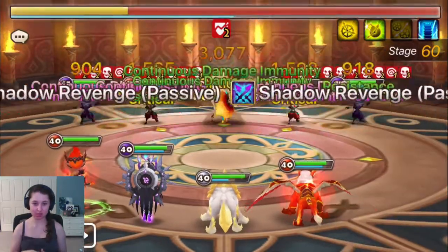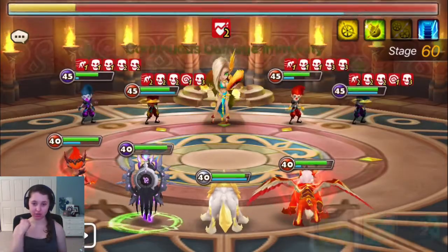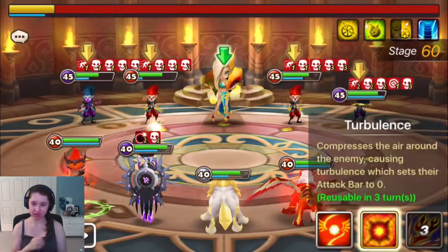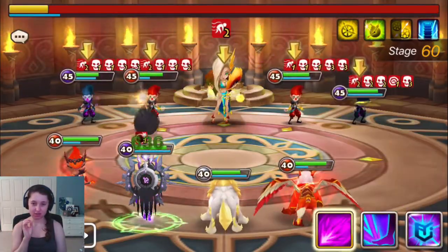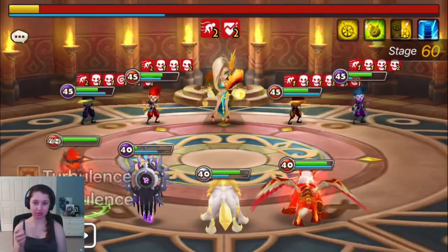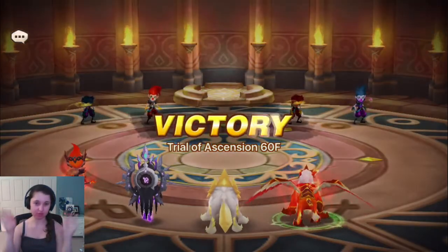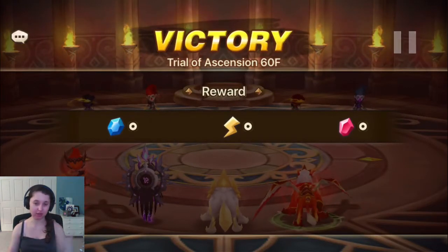So two ways to beat it basically — either go straight for Sierra, she is very very squishy so you can try going straight for her, or killing the adds first. I would go for the Jojos first because they're a bit more of a nuisance and you don't really want to be going for monsters that are revenging you. I just found the Jojos were better instead of going for the Dark Jokers, because the Dark Jokers revenge you and then the Jojos are busy doing their thing on you. That's just what I found worked.